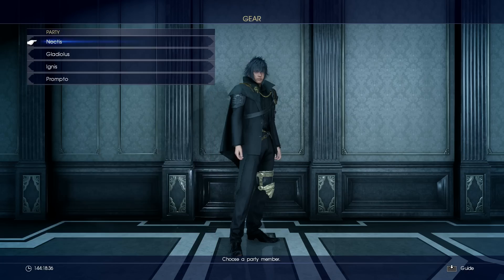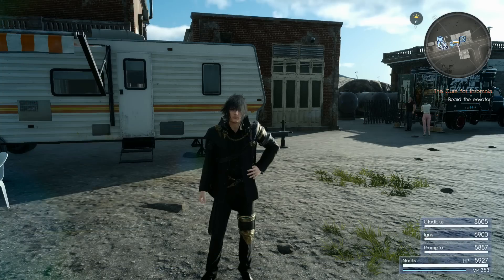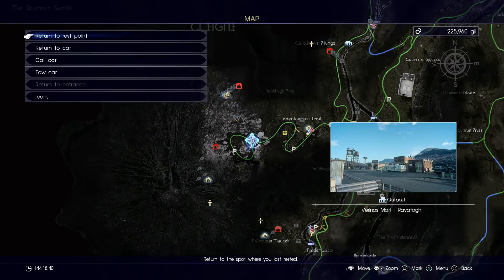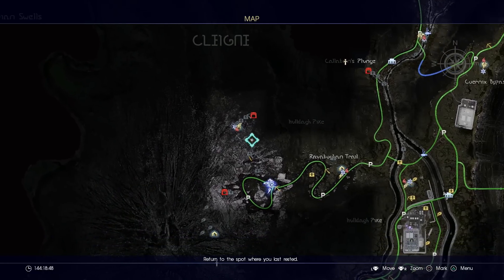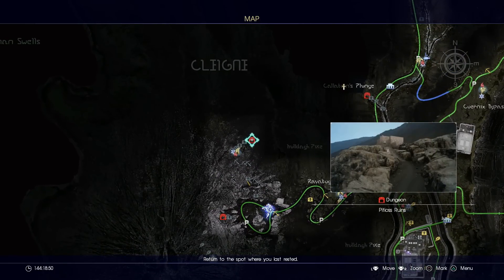I would highly recommend getting this accessory right away once you beat the game — it should be the first thing you do, because it's going to make all other in-game activities much easier. Now I'm going to show you where the secret dungeon is. The reward for beating it is the Black Hood. You don't have to worry about your level because there are no enemies inside the dungeon — there are some powerful enemies leading up to it, but none inside.